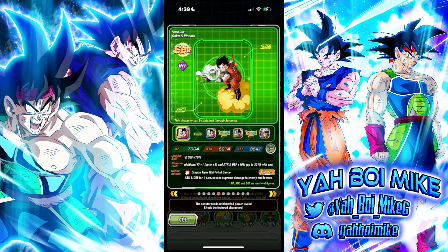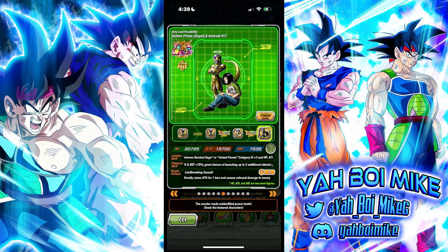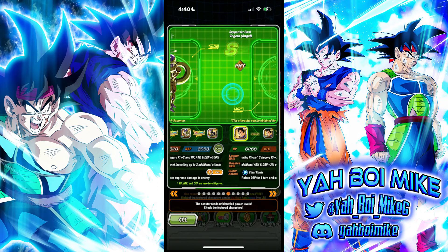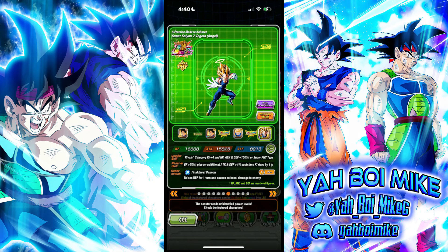Then it takes an even bigger decline - funny because we were just showcasing these units yesterday. These guys aren't really usable anymore but could get an EZA somewhat soon. On JP they're about to go to the anniversary and MUI Goku and INT Super Saiyan Evolution Vegeta are 100% getting an EZA - I'd say 99.9999% certain. That means later down the line these guys are probably going to get one too. Unfortunately we haven't seen it so far for some of these legendary summon characters from the anniversaries, but I wouldn't be surprised if we get it fairly soon.